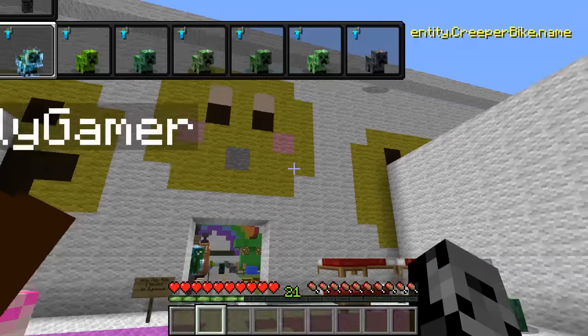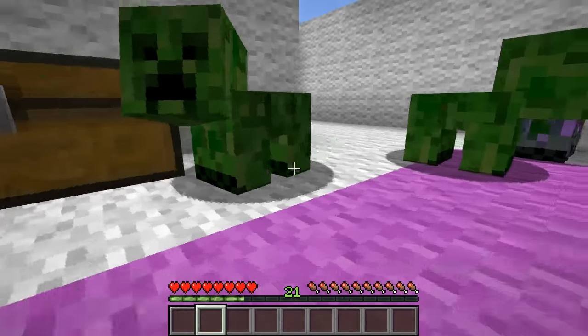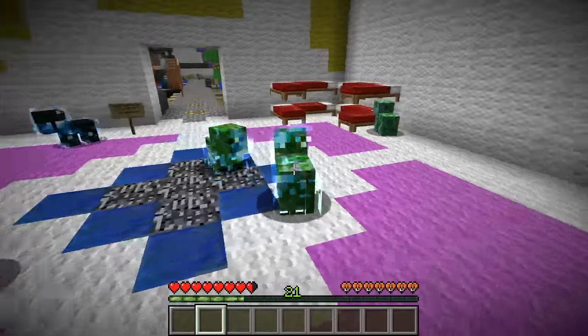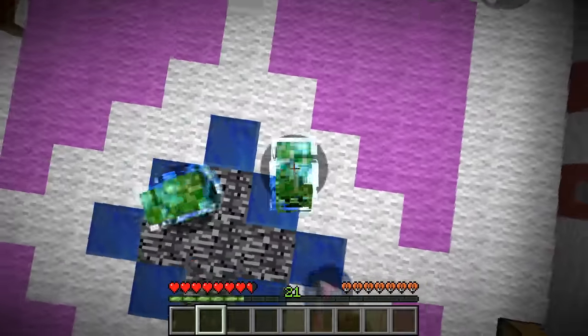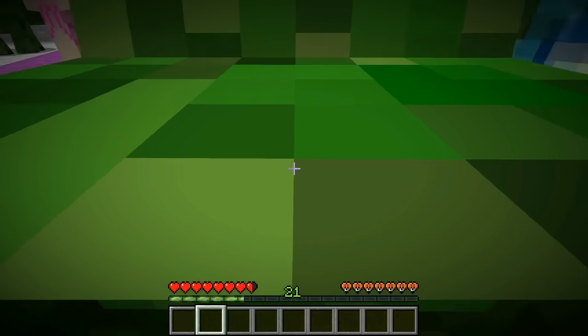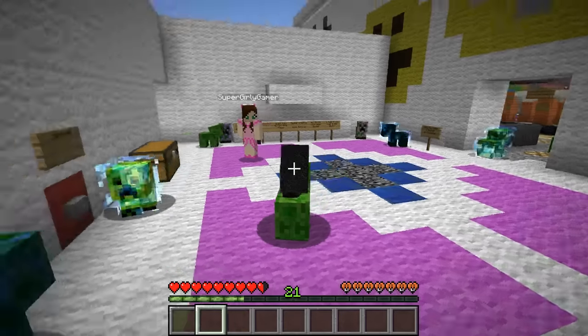Let me show you something before we do anything — I'm gonna become one and then try to ride one. That didn't work at all. Wait, you can see both of our heads — you have morphed into one. You can see my eyeballs — it's really creepy actually. I'm a double creeper! I thought it was gonna be riding on top of it but it didn't work at all.